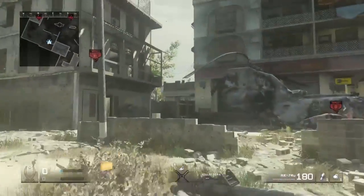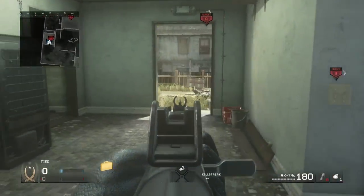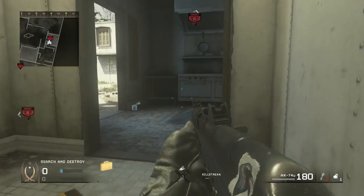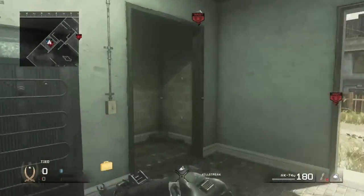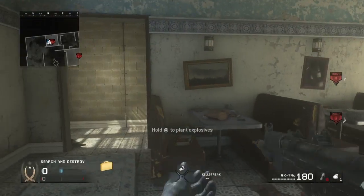Coming off the offensive side, what I like to do is rush A the first round. You can throw stuns to stun-check — if they ain't there be ready, because if they have Extreme Conditioning they can get there faster than you. If they Extreme Condition rush in here, you just wait for them to come in, then run up these stairs. Say you didn't see anything — they just rush plant.